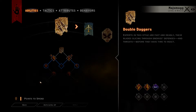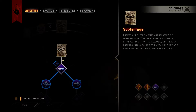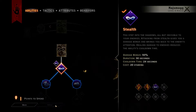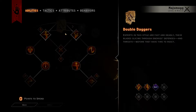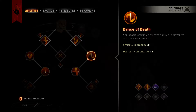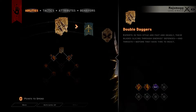We actually have one point. I want to upgrade our stealth now so we can pass through enemies. After that, we'll go down the right-hand side of the tree, get some passives, and work down to death blow. After that, it's almost time to pick our specialization.